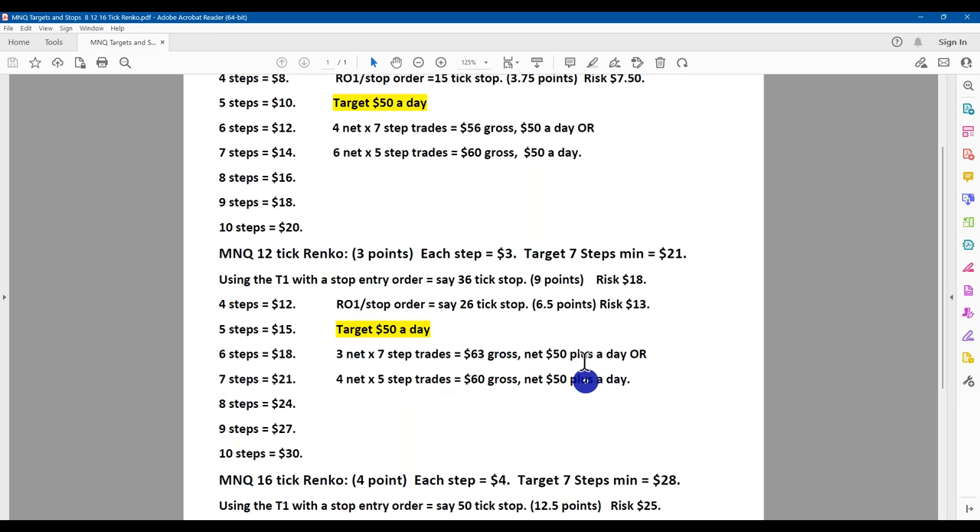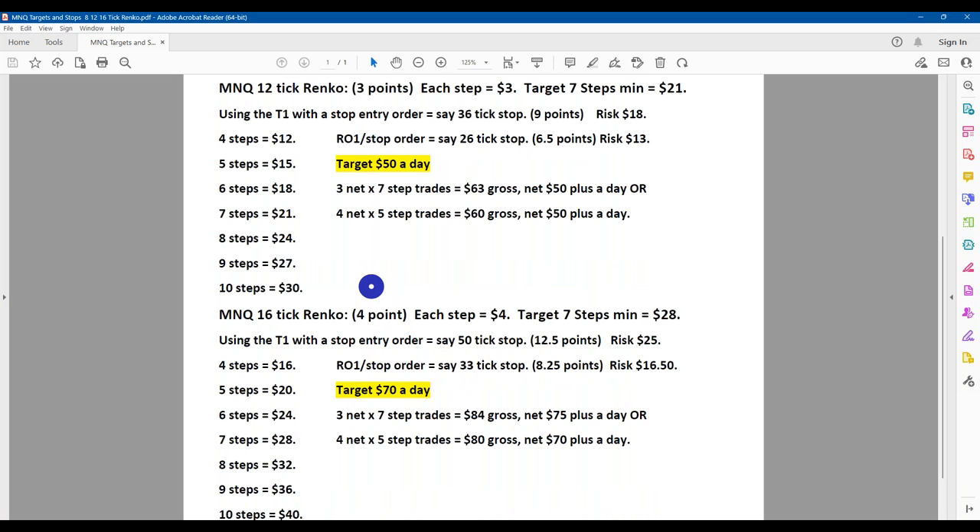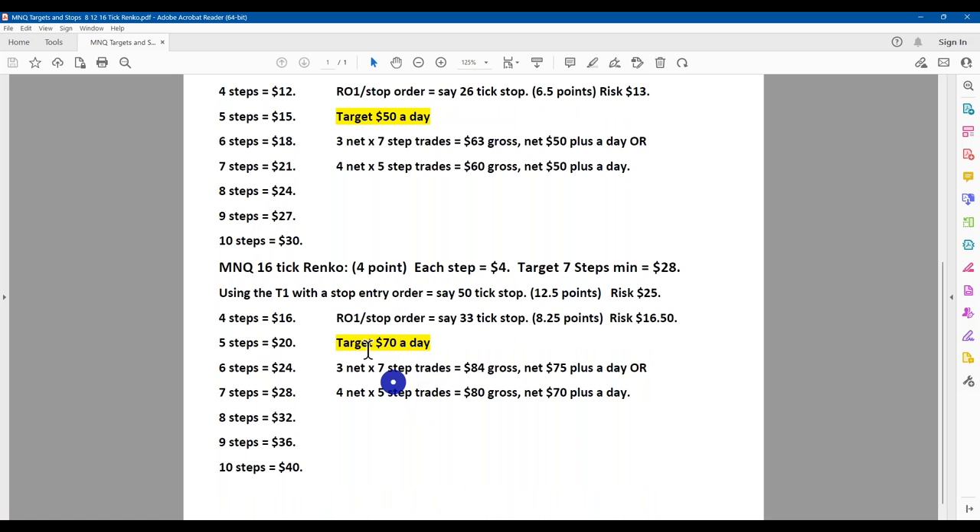When we head into the New York market we generally find it's moving a lot quicker, so we want to trade a larger timeframe. Because there's more capital involved per contract, if you're trading big lots you'd need realistically $13,000 to $14,000, or $1,300 to $1,400 for micros. So rather than $50 a day, let's go for $70 a day. The steps are larger — you will see what I mean on the charts in a moment.